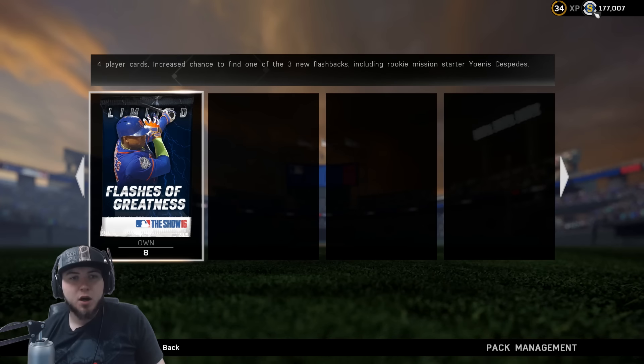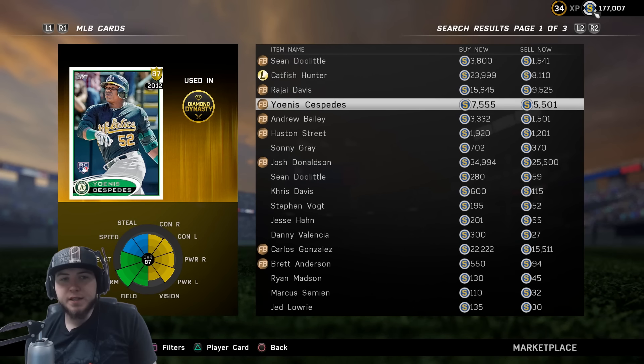The three new flashbacks include a rookie mission starter Yoannes Cespedes. There is a mission for that Cespedes — I don't know the details at the moment, but once you complete that mission you lock him in and you're able to get the 95 overall Yoannes Cespedes, one of the best cards in Diamond Dynasty. He is a very, very good card. The Yoannes Cespedes is an 87 overall.